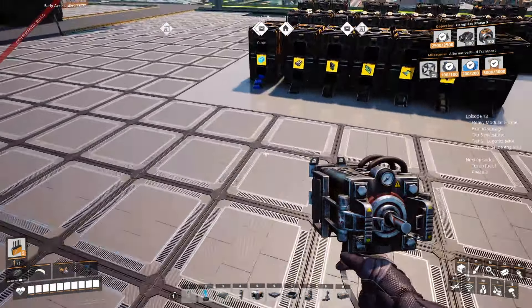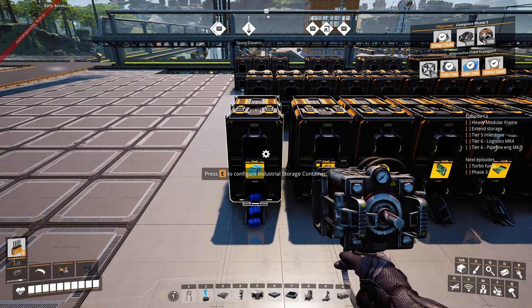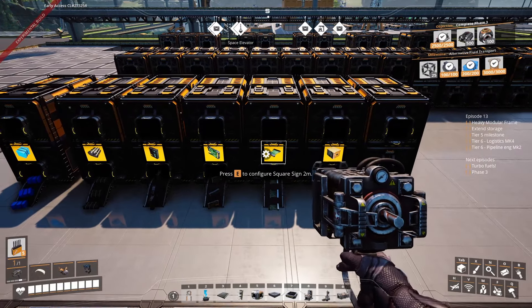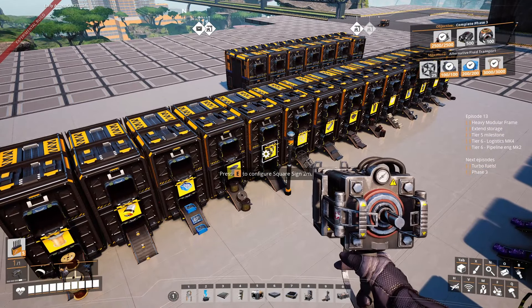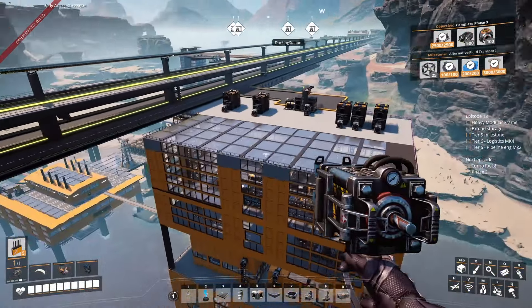The last thing I can show you right away is obviously the extended storage. As I said in the last few episodes, we started making a lot of new things: plastics, rubber, AI limiters, circuit boards, high speed connectors, and computers. They are all here, and we already had one storage over here for the heavy modular frames — we just need to start putting some in.